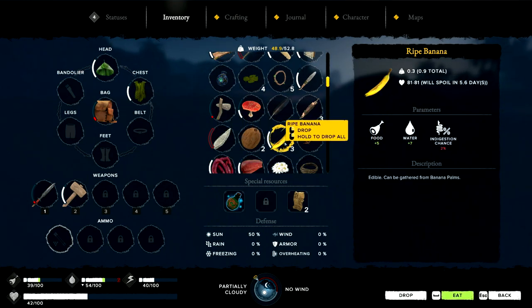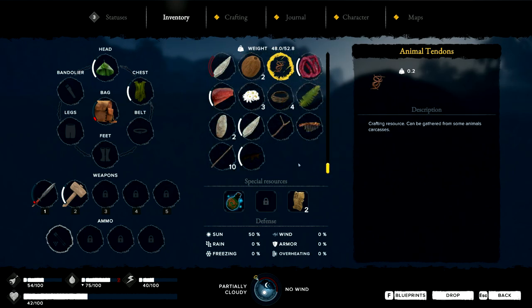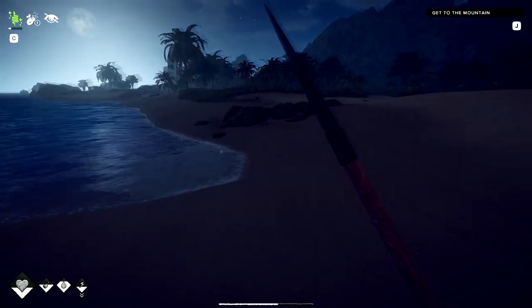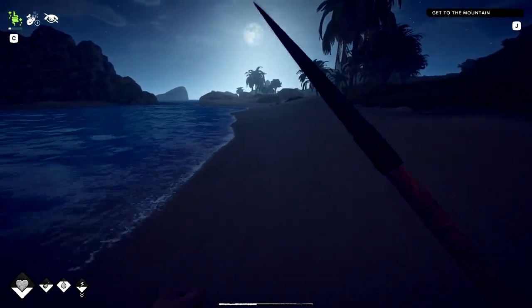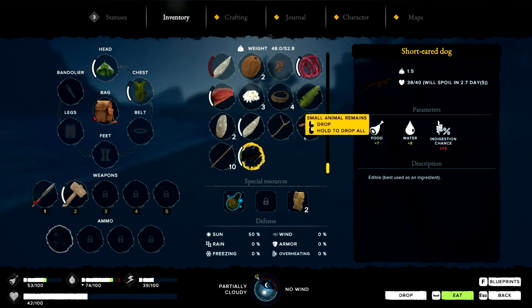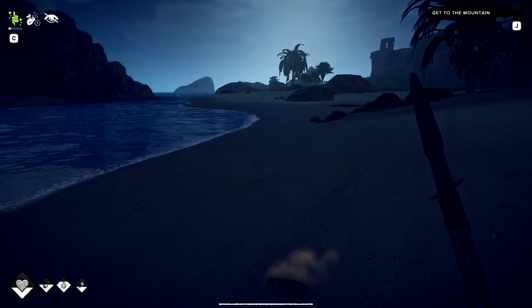Let's eat some bananas. I got animal bones - I thought I needed these for something. Maybe those aren't the bones I need. I do need animal bones for fishing, I think - for the needle or something like that. This thing apparently isn't used for anything. This bone remains cannot be used for crafting - it can be thrown away.